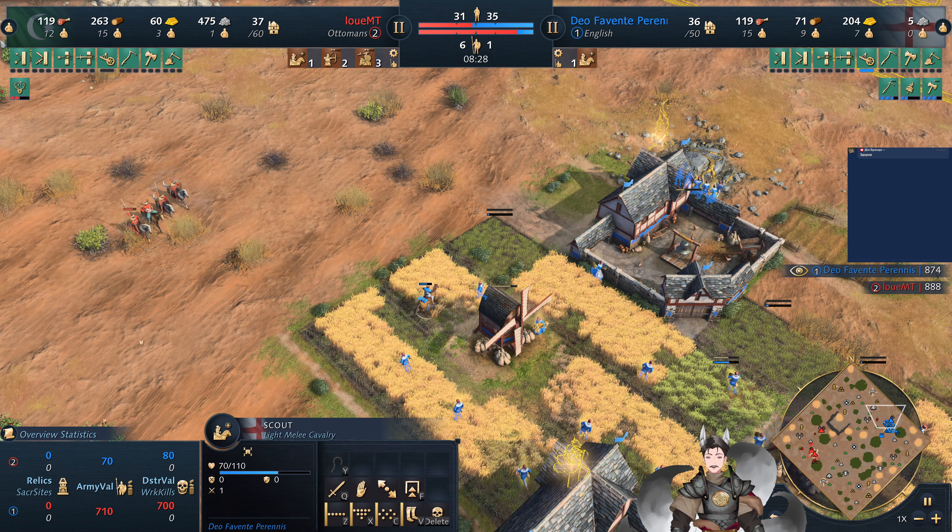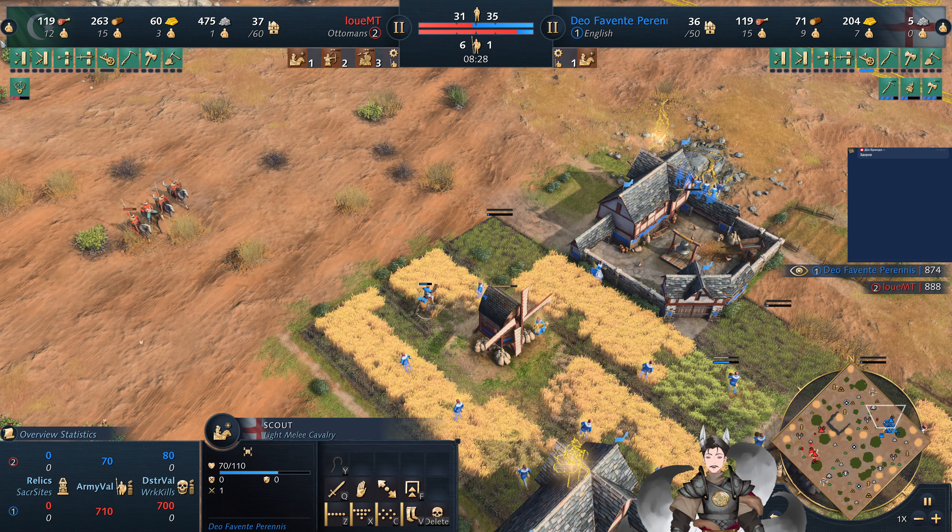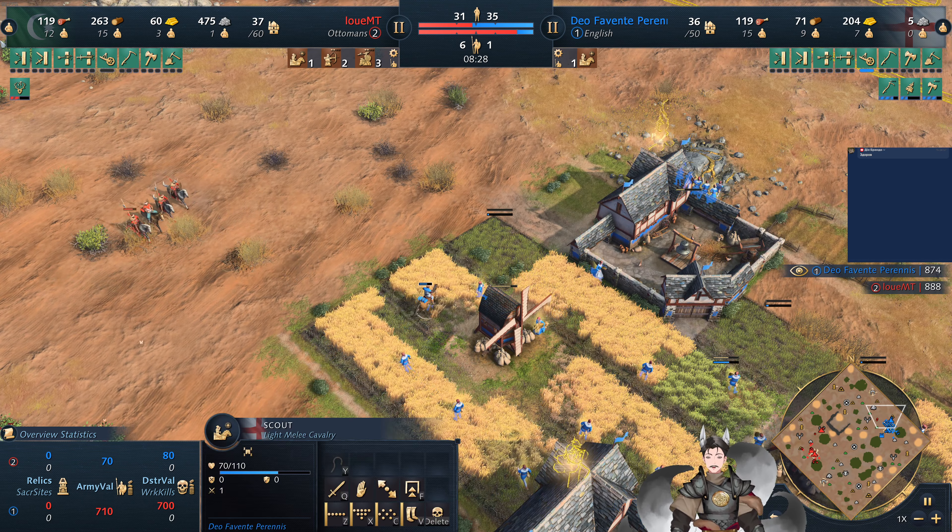English villagers do have access to a basic bow attack, similar to archers — same range, same damage — but not the same rate of fire. The rate of fire is incredibly bad.